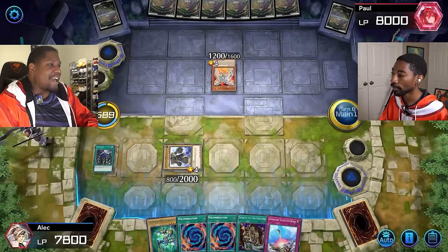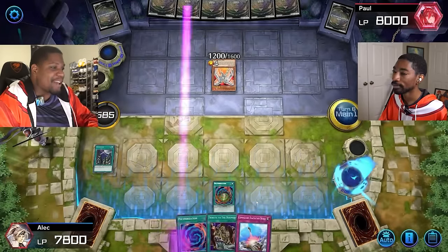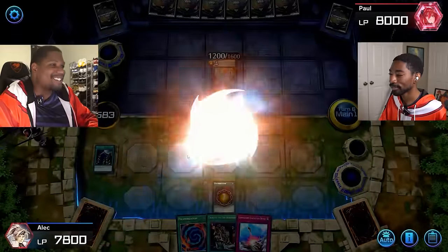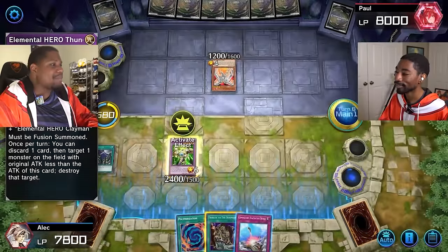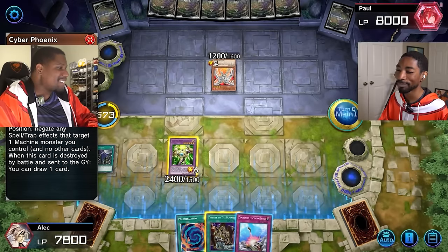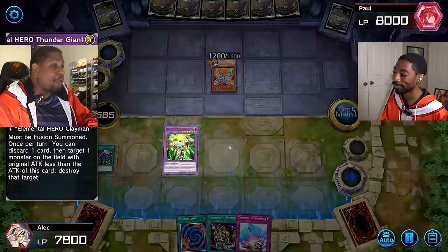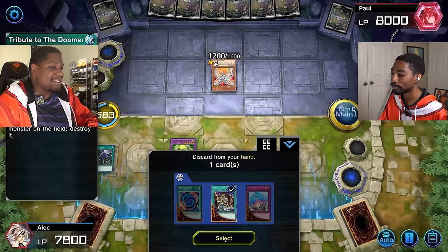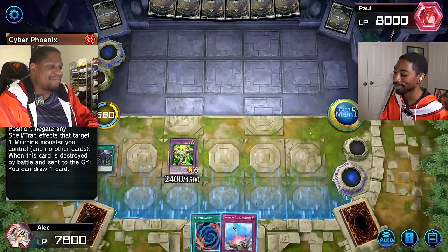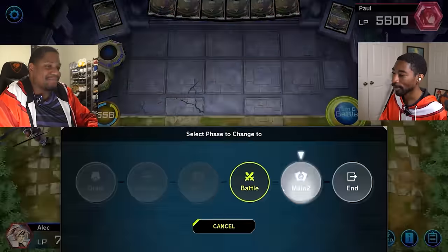I activate Polymerization — let's make Clay Man and Spark Man into Elemental Hero Thunder Giant. I can't use his effect because I have to target a monster with lower attack, but he only negates spells and traps, not monster effects. I activate his effect — let's pitch this tribute to destroy something. Cyber Phoenix doesn't get me a draw now. Now I'll attack you directly.